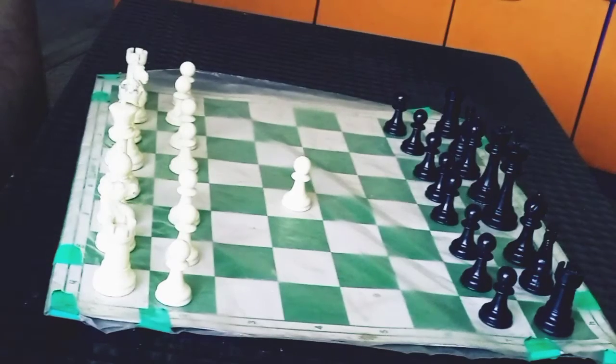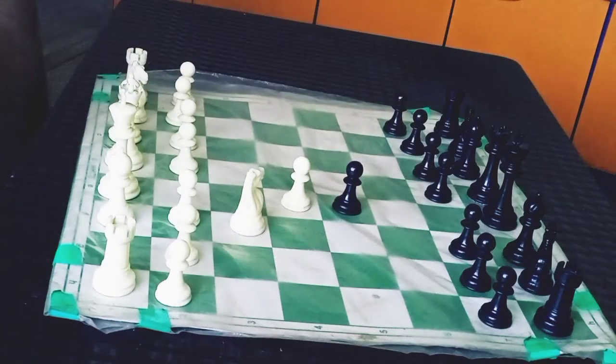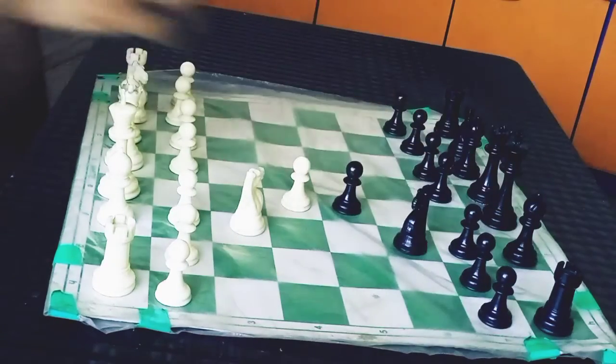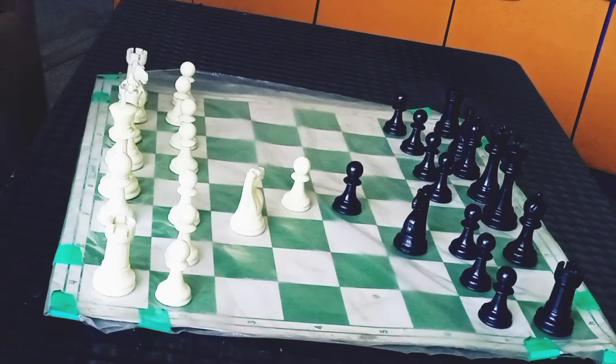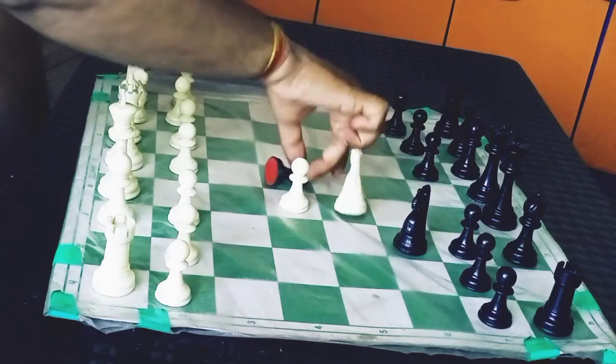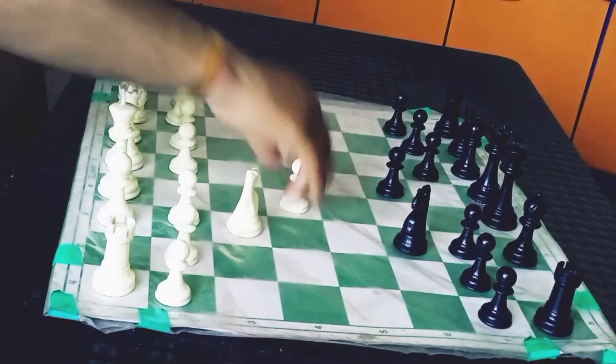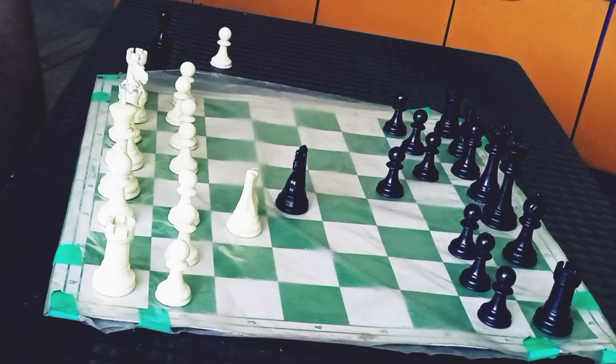So the game starts with e4, e5, Knight f3, Knight f6, Knight into e5, d6, Knight f3, Knight into e4 — pretty good stuff here.